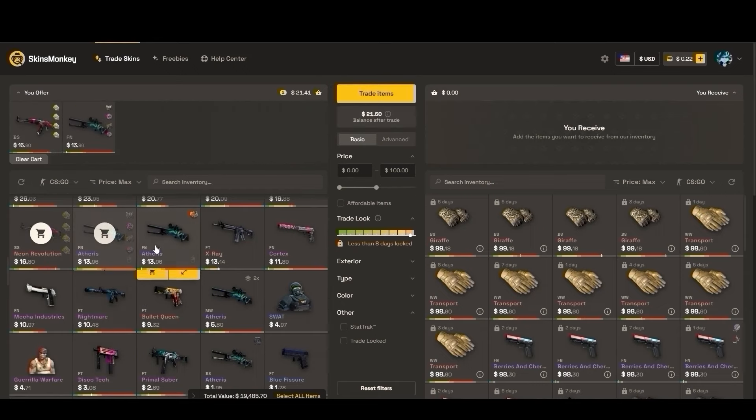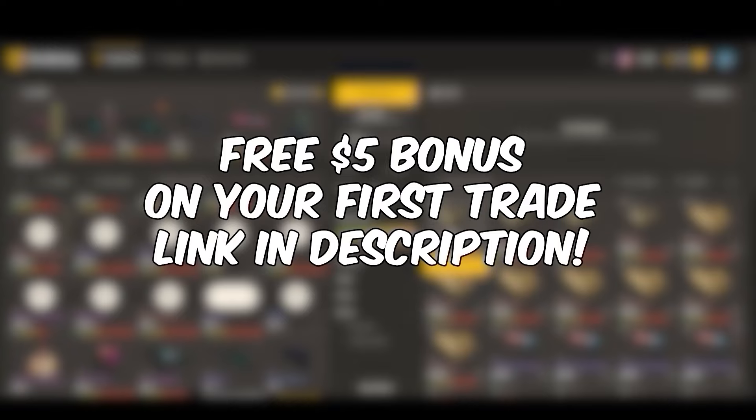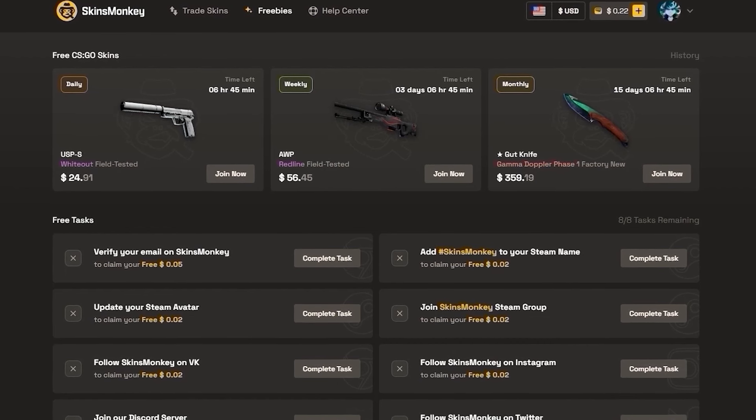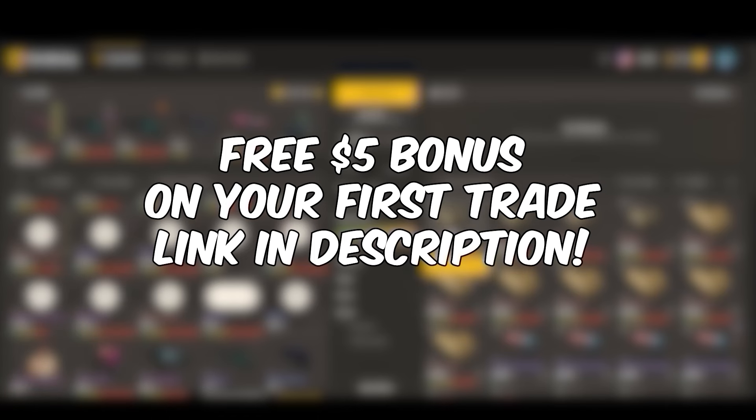If you have a bunch of junk in your inventory, Skins Monkey is a great place to get rid of it. Not only do you get a free $5 bonus on your first trade when you sign up with that link in the description, you can also get a 35% deposit bonus while depositing with cash, crypto, or any of the other methods. And even if you don't want to trade, they have free daily giveaways to enter as well. Thanks to Skins Monkey for sponsoring — link in description.